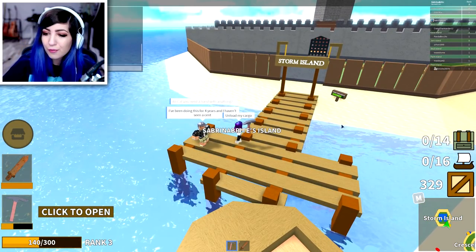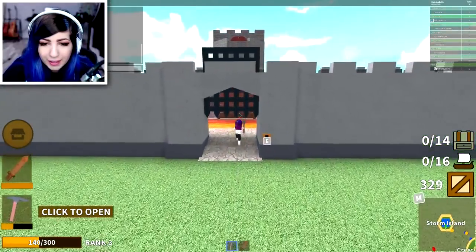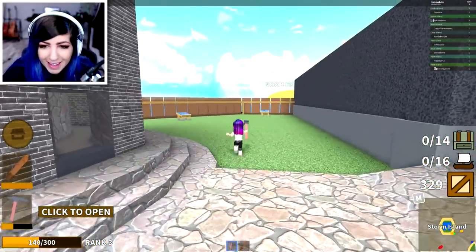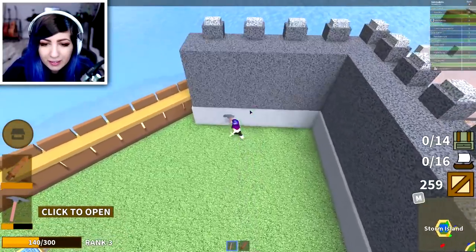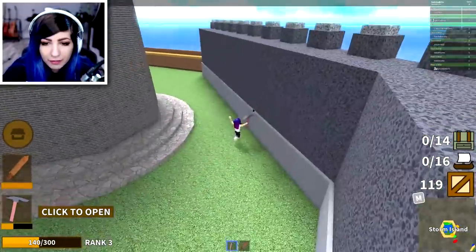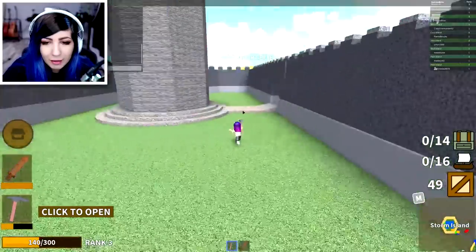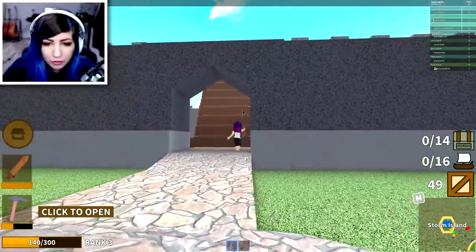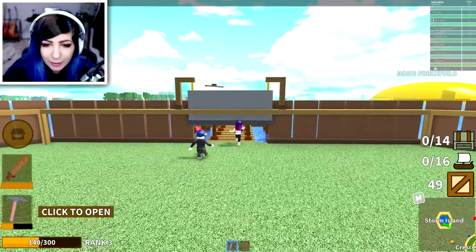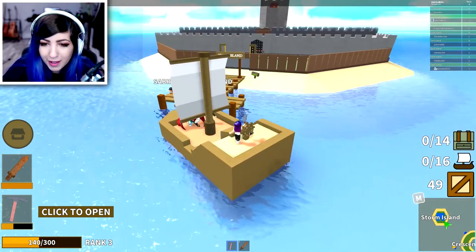We have 329 cargo. Let's see how much we can get with 329 cargo. Look at my base — it's so great! Let's get this wall — 70. We might barely have enough for the next one. We needed 70 and I have 49. I literally only need one more trip because I did in fact get the double cargo. I went ahead and made that choice and it was a very good choice. One more trip and I can finish my fort.